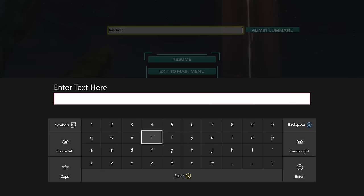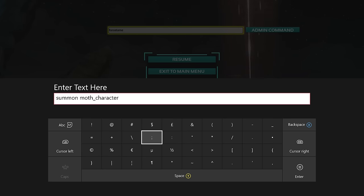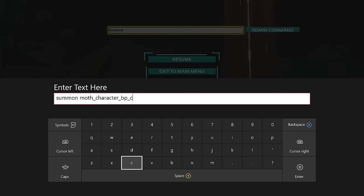So as ever, go to your command box — if you've never done it before, you need to type in 'summon', then a space, and then start typing in the command of the creature that you want. Then type in underscore character underscore BP underscore C. This is the same thing you have to do for every single creature, but it's a lot quicker and easier to do than using Smart Glass for most people.